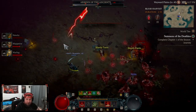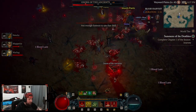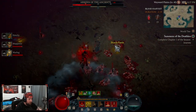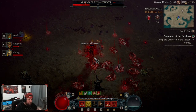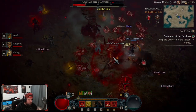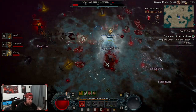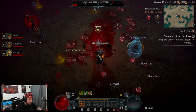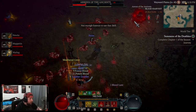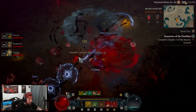How many legendaries are we getting from this? We did get the Whispers. Holy crap — dude, this boss is crazy. These guys are strong, man. Indel of the Ancients. Another legendary! Holy crap, dude — two more. There's still one more boss.